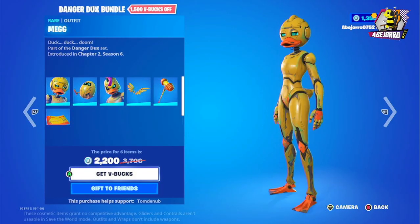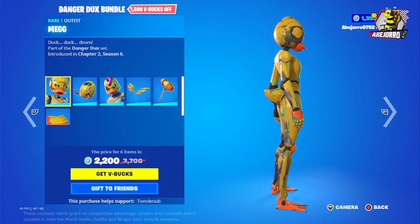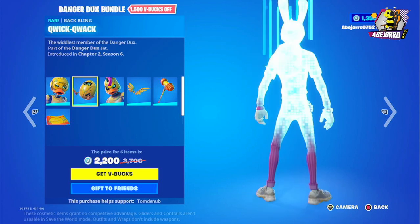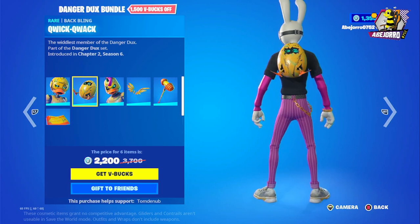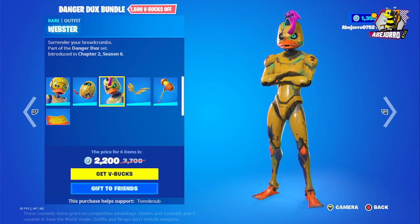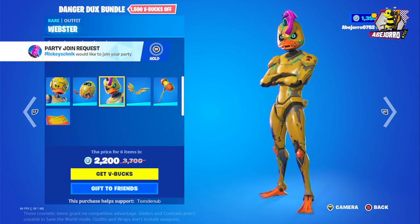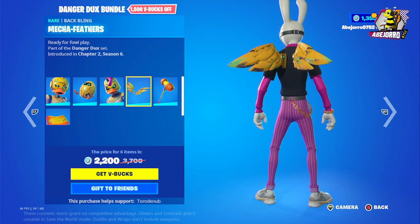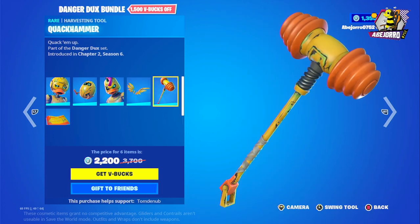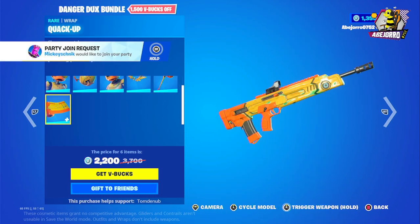Now let's take a look at the Danger Dogs bundle. This is Mech. This is the Quick Quack back bling. Then we have the Webster outfit, and this is the back bling Mecha Feathers. Also we have the Quack Hammer harvesting tool and the Quack Cap grab.